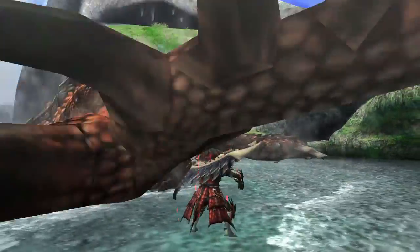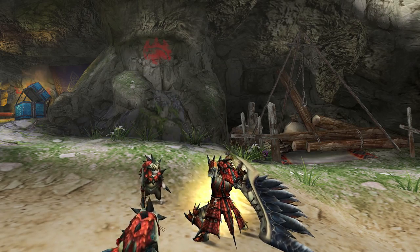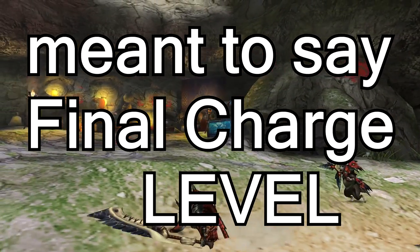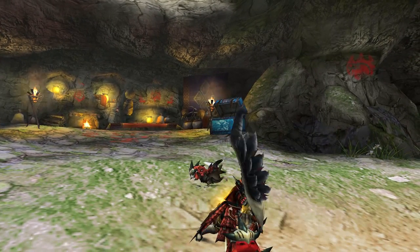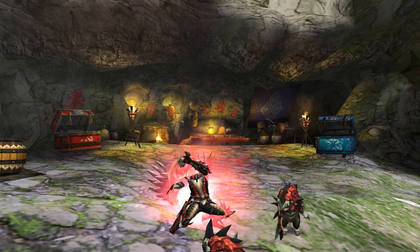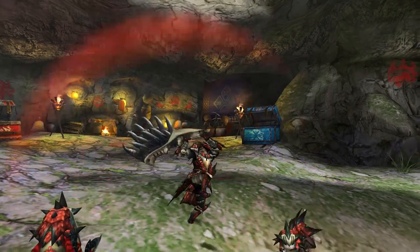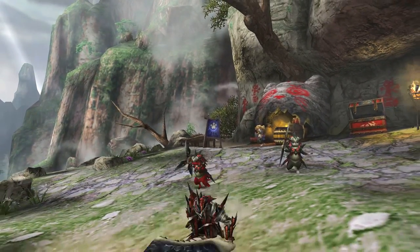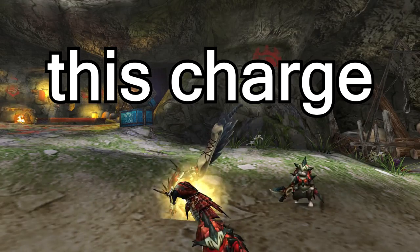For example, when the Rathalos shoots a fireball it leaves itself open for you to attack its tail, head, wings, or feet — a good couple of seconds of easy hits. You can even get a full charge out if you're careful. The greatsword's charge attacks are really powerful — it has three levels of charge. The final charge attack is a little tricky; you have to release it at the right time. When you see the little fiery flick, you have to let go or you'll overcharge and it drops back to level two.